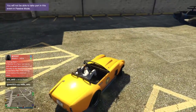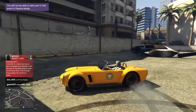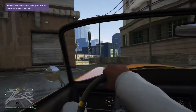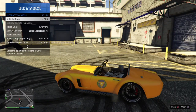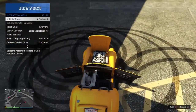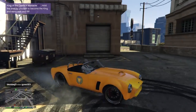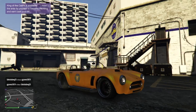Just listen to that thing purr — listen to it start up! That roar! Something really cool about this — you can just do donuts right now and I'm not even holding the brake. Let me open all the doors so you guys can see. You can see that little battery. Nothing really out of the ordinary, but the hood opens backwards which is pretty cool.